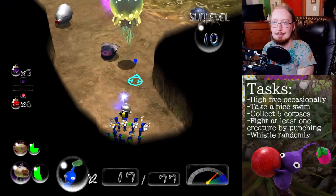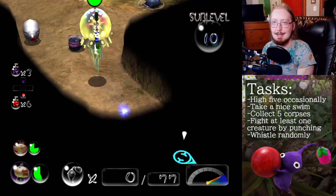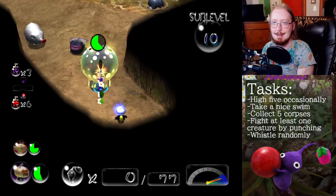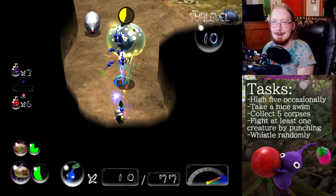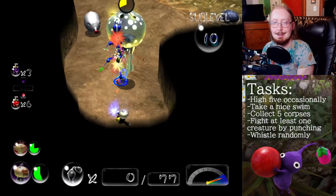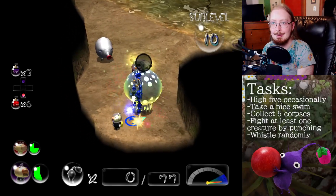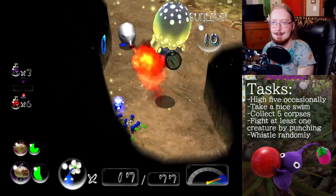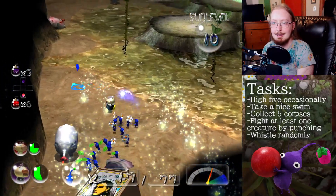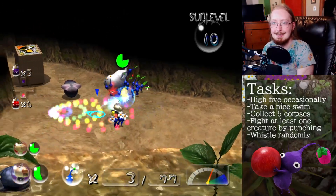The most hazardous thing right now that could actually attack us is that Glowhog right there. I love how there's just another variety of Blowhog — why are there so many varieties of it? I'm not going to complain that there's a lot of varieties, it makes things more interesting. But it's still like, bruh, what has happened? Maybe we'll just punch these guys.